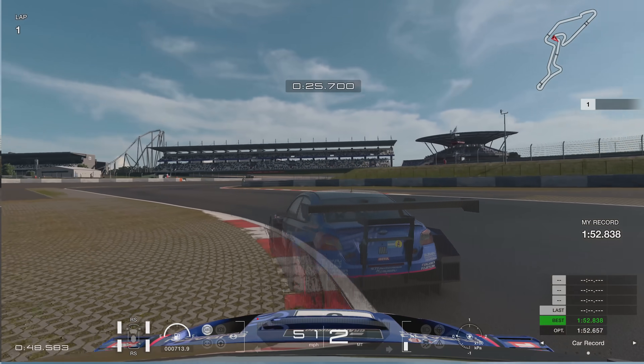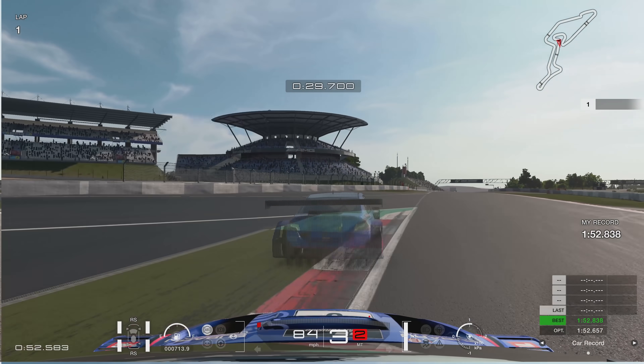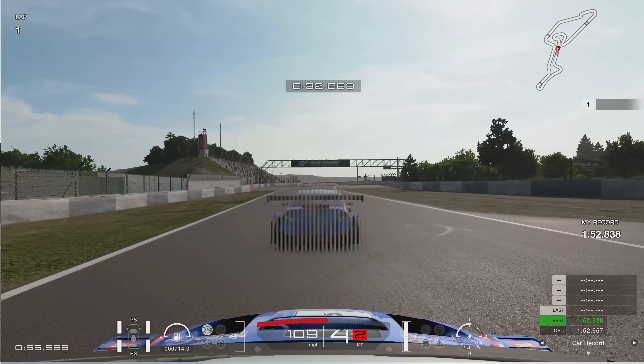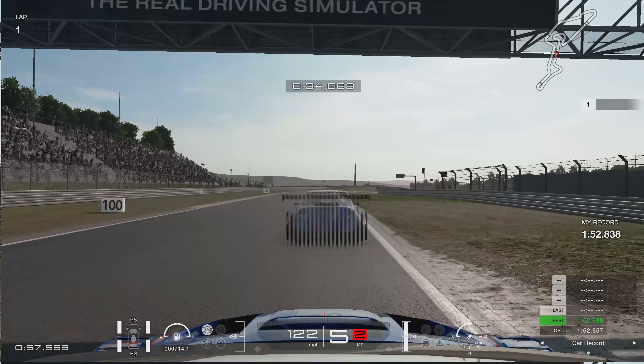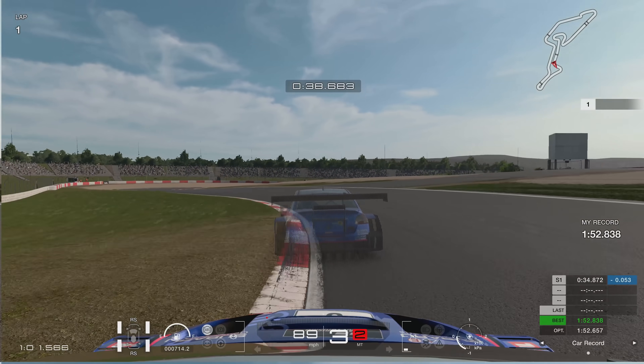Going all the way to the right and then flicking the car over to the left-hand side. Two wheels over the kerb, making sure we don't actually cut it as we go through turn four as well — the Mercedes Arena. You've got to make sure as you go through there that you're on the edge if you really want a good time.